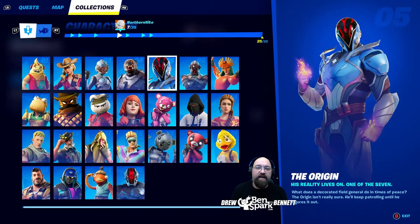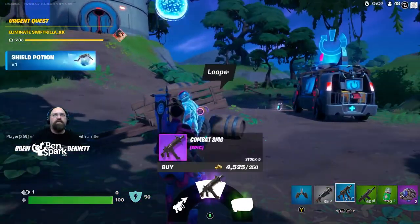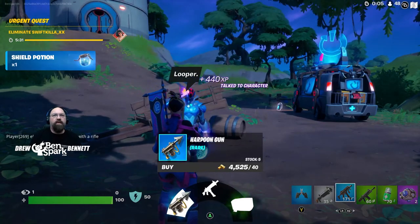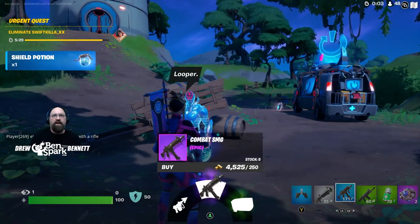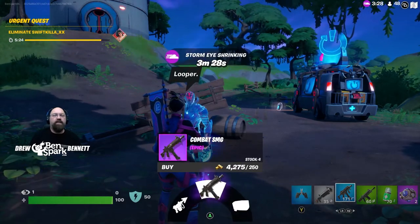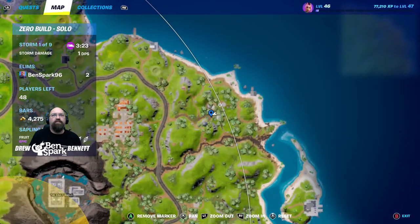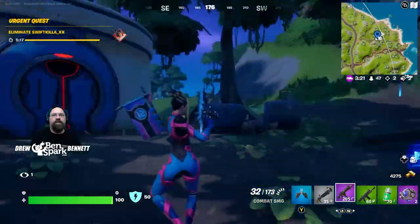Character number five is the Origin. His reality lives on — one of the seven. What does a decorated field general do in times of peace? The Origin isn't really sure; he'll keep patrolling until he figures it out. Here at 7 Outpost 3 is where you can find the Origin. You can buy from him a harpoon gun, a Combat SMG, or a Medkit. That is located right here on the map, and that is the Origin.